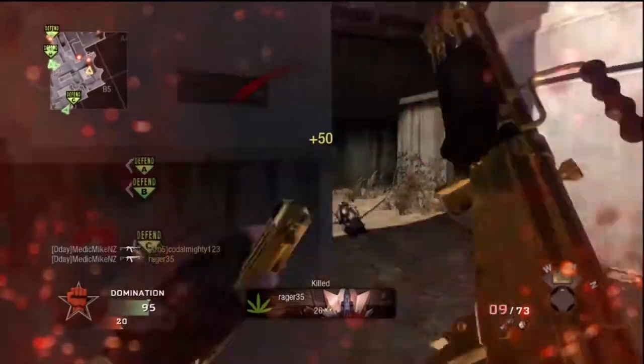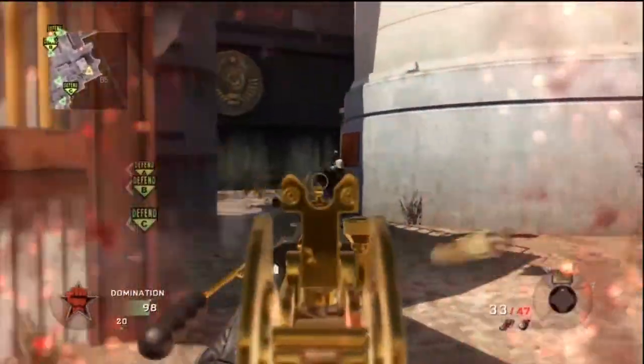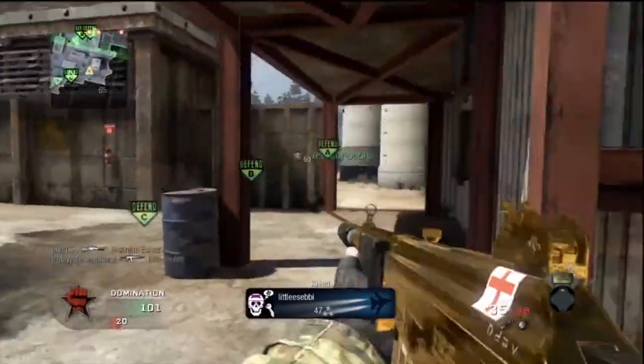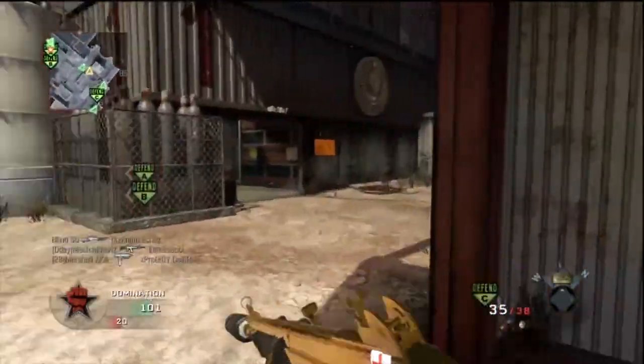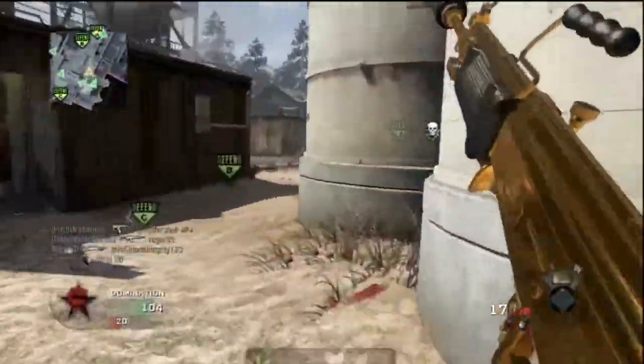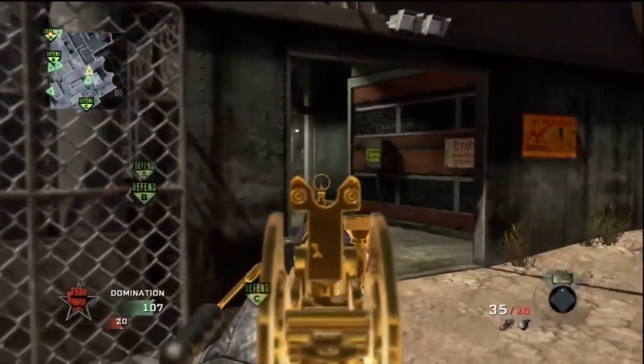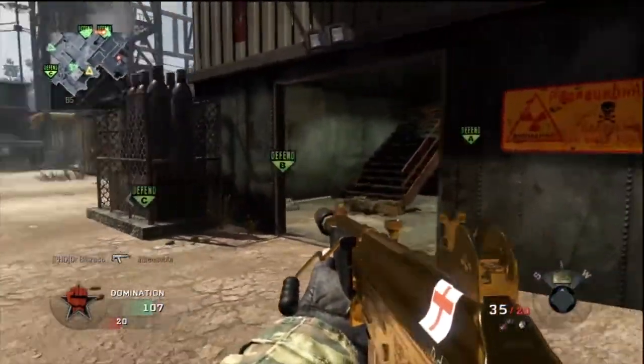Unless they've got a UAV up — I'm not sure — but I'm quite likely to survive. There were three in there and I managed to pick up two. It's all about changing position so they don't always know where you are. Once again I've got a teammate there so I chuck him out as bait — he dies, so the enemy might think they've got me. Then I spot one upstairs.